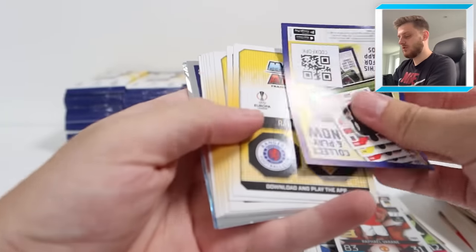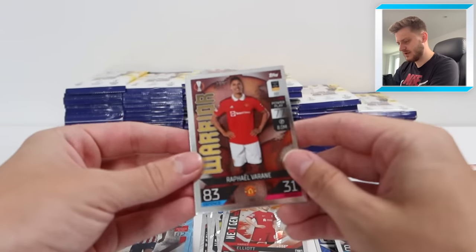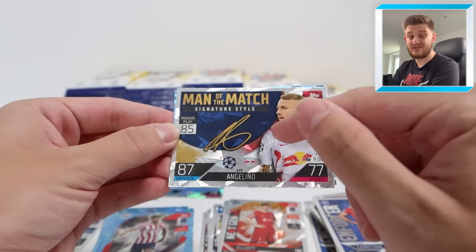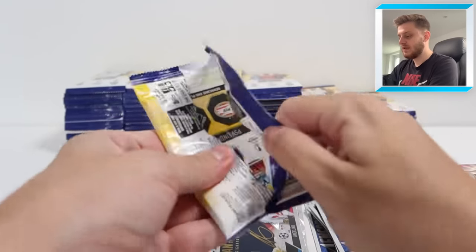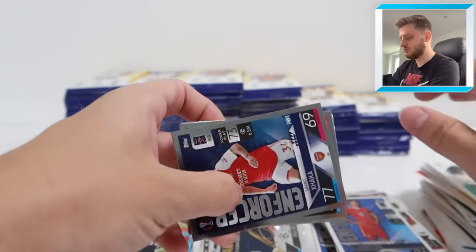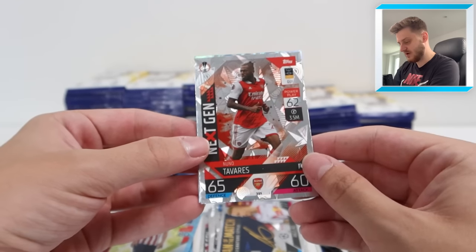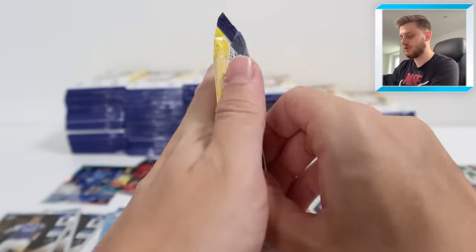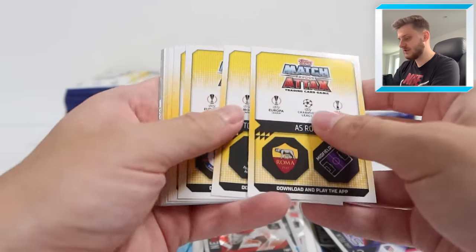We've got a Barcelona badge, Giovanni Reina, Alex Telles - I think he's gone on loan somewhere. Warrior Varane, Enforcer Goretzka, Man of the Match Signature Style Angelinho - that's one I need for my collection. And Koke Crystal Parallel, very nice. We've got William Carvalho, Alvarez, Kai Havertz, Perisic for Spurs. Enforcer Granit Xhaka, Styler Joao Felix, Nuno Tavares Next Gen for Arsenal, and Joel Drommel for PSV Eindhoven Crystal Parallel.